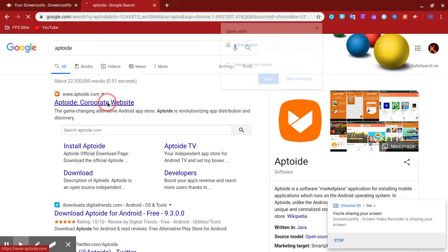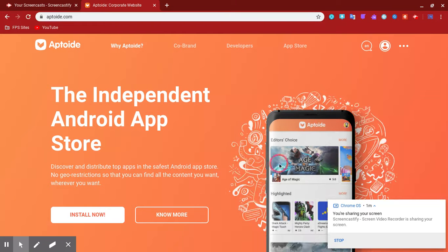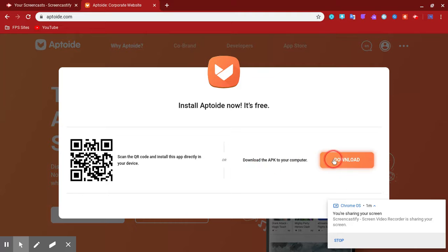You press that one and you're gonna come to this page, then you press 'Install Now.' The reason why I can't download it is because I'm making the video on a Chromebook, and this Chromebook can't download APK files - it can't download them. This is the Chromebook I'm using to stream this.